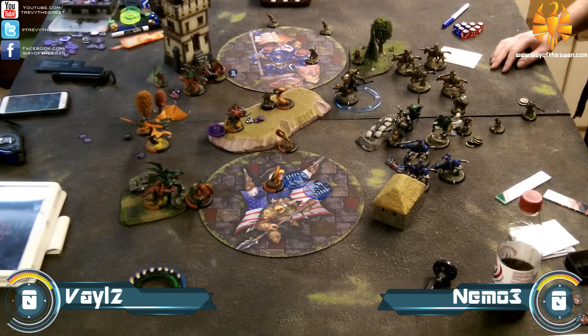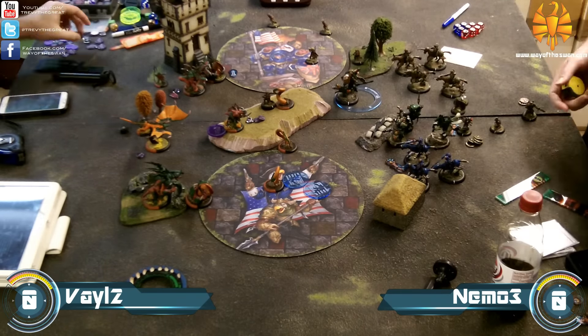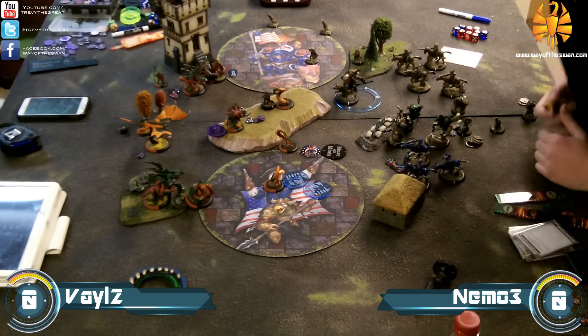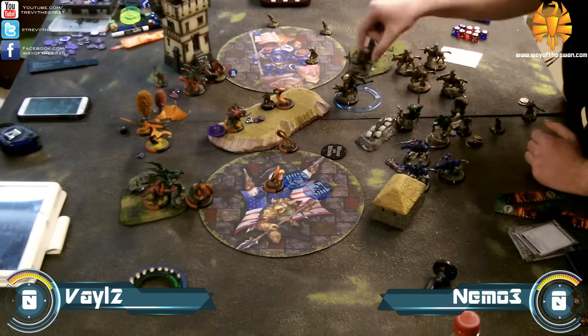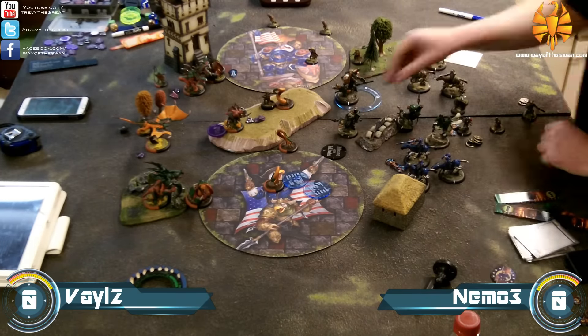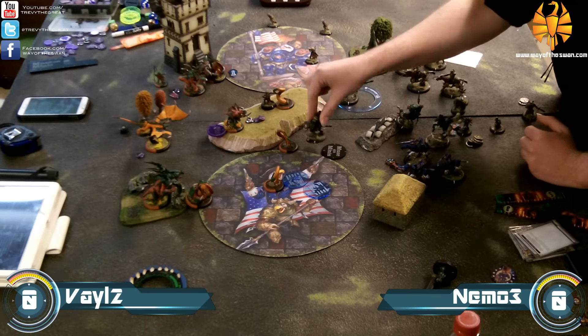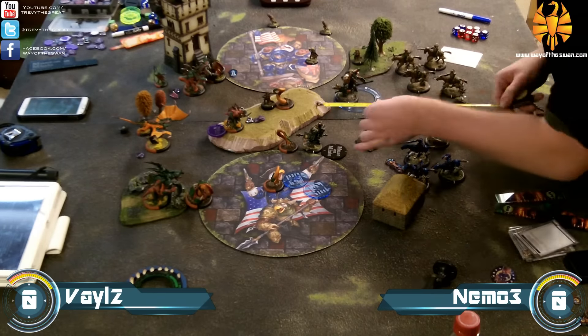Dynamo goes in and rolls tons of dice — so many attacks — and rips the Ravagor right off the table. He was RAT 8 with the ranger bonus, needs anything but double ones to hit, and Nemo's bond gives him a re-roll. Very accurate, does exactly what I need.